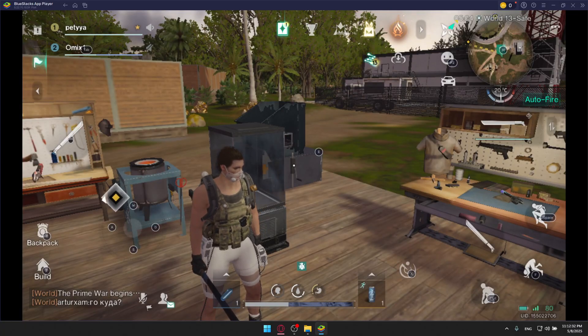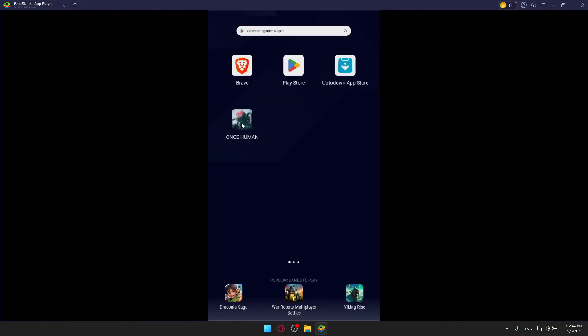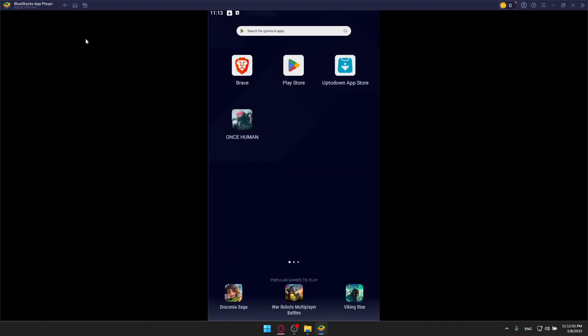First of all, the thing you can do is delete the corrupted patch file. You'll need to go to your game — let me quit the game as an example. Keep clicking on the game, click on App Info. After that, make sure to go to Storage and clear the cache of the game. Clearing the cache will help you a lot.